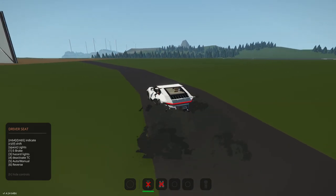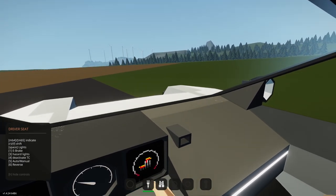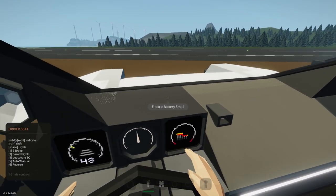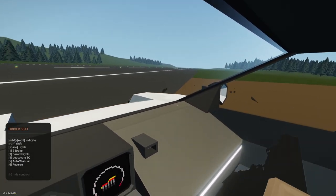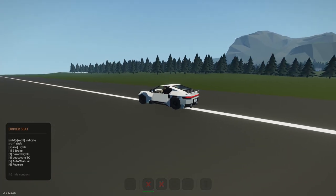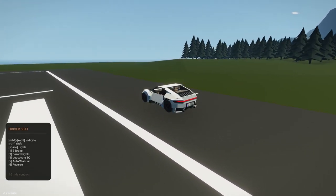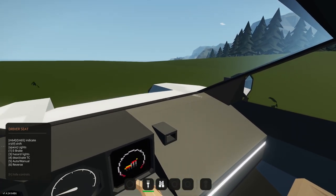Hey guys, what's up? Welcome back to another video. Today we are going to be checking out a cargo ship, but this cargo ship is special — otherwise I really wouldn't be making a video about it. Basically, it has a crane that can fly. It's not a very common trait for cargo ships to have a flying crane on them, but this one does.